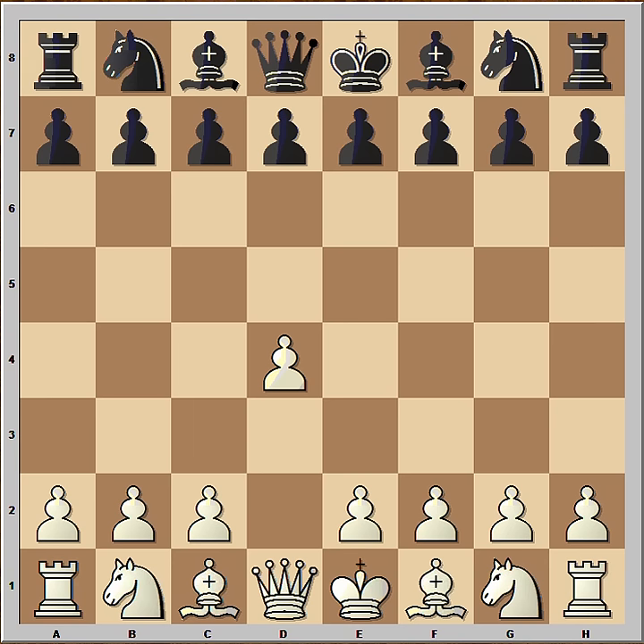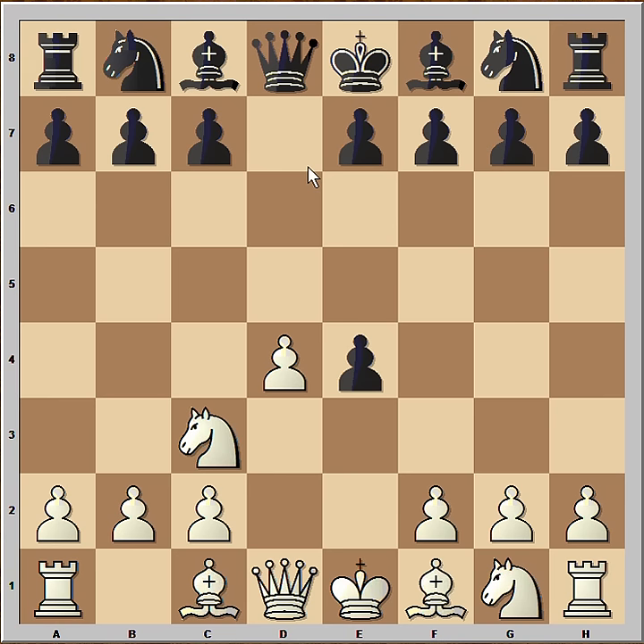Emil Dima had white pieces and he started with d4. Black played d5, then e4 — the Blackmar-Diemer Gambit. Pawn takes pawn. Nc3, attacking the pawn. Black played f5. The most popular moves in this position are c6 and e6, and there must be a reason for that.